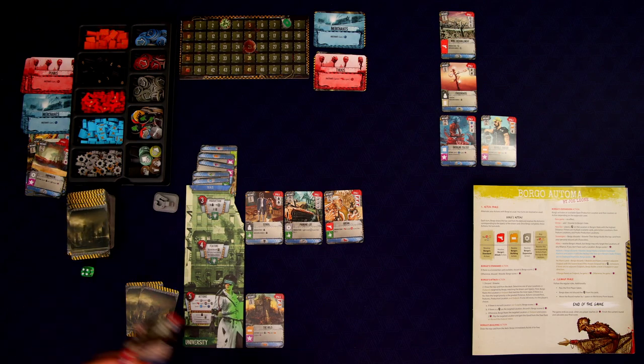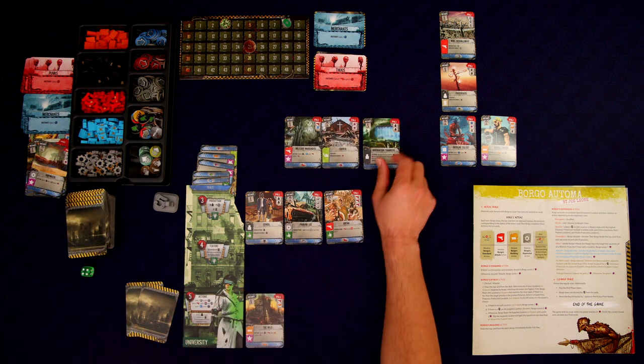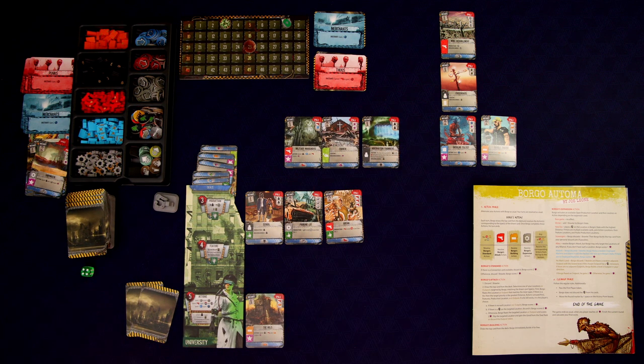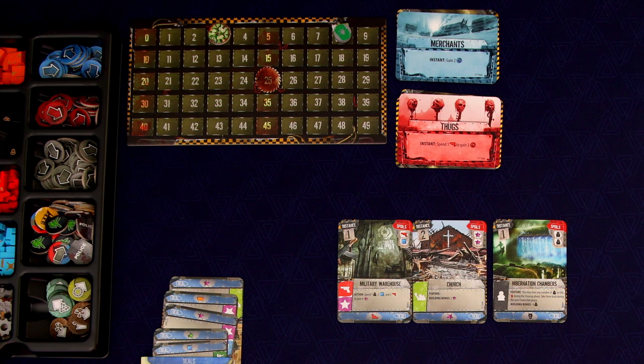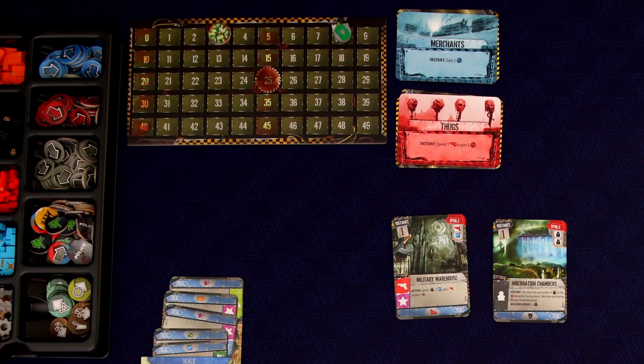I've definitely made some mistakes not getting enough scoring cards out, because we really want to end the game in the fourth round if we can. How the game actually ends: once one of us reaches 25 points, that signals the last round. We finish up the round, then get a point for every building built. Whoever has the most points wins.